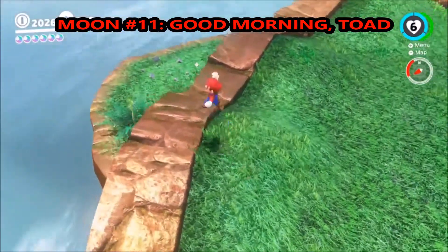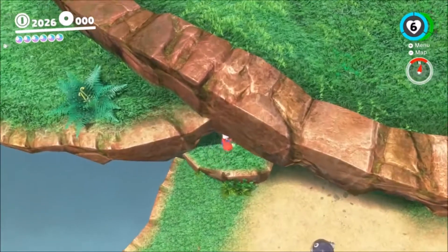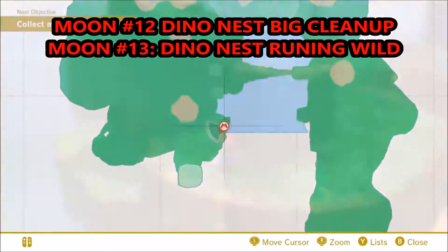Moon number 11 — you're going to see Mr. Toadface. He's on where you fight the boss again. Just drop down to this cliff. He gives you a little moon out of his pants.